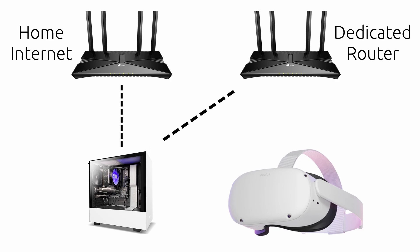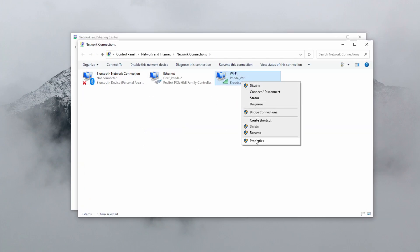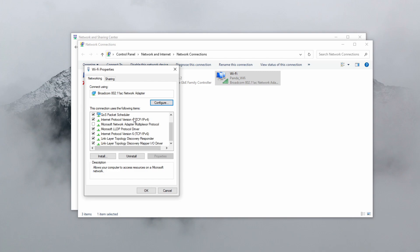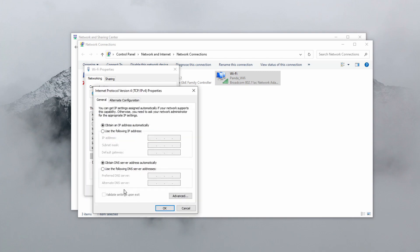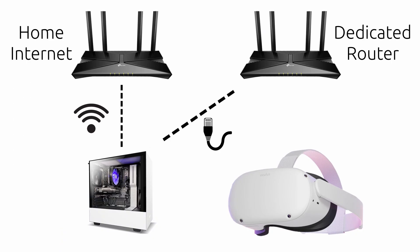You can do this by connecting both networks to your PC with an Ethernet cable if you have two Ethernet ports on your computer, or you can connect your dedicated Quest router to your PC with an Ethernet cable and then connect your PC to the home internet via Wi-Fi. Once you do this, you'll need to set your PC to prioritize your home Wi-Fi network over the dedicated Quest router network. Sometimes your PC will do this automatically, but otherwise I'll link a tutorial in the description. Once your dedicated router is set up and your PC connected properly, make sure your dedicated router is within view of your headset and connect the headset to the 5GHz channel on your dedicated router.